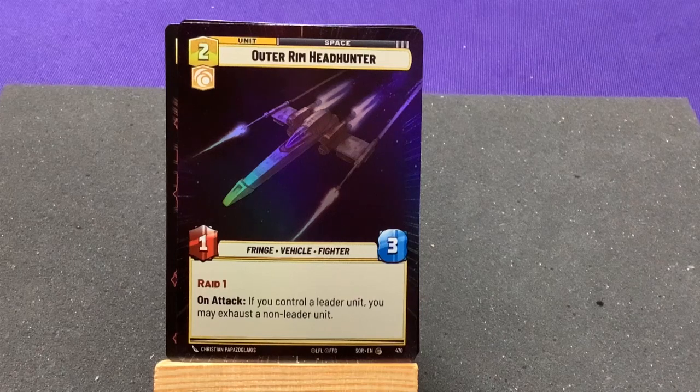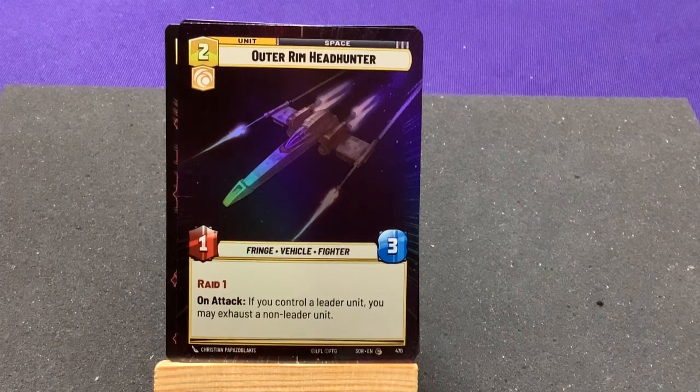And then Outer Rim Headhunters — Raid 1, on attack if you control a leader unit you may exhaust a non-leader unit. That's kind of a bummer that out of my four packs so far, a couple of my rare cards have already been from the starter decks. But that's what happens.